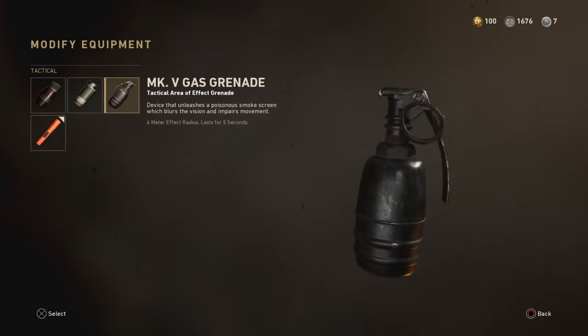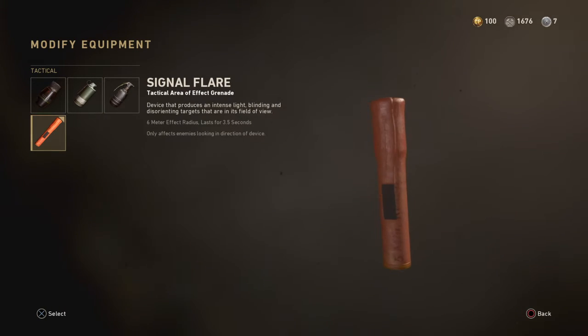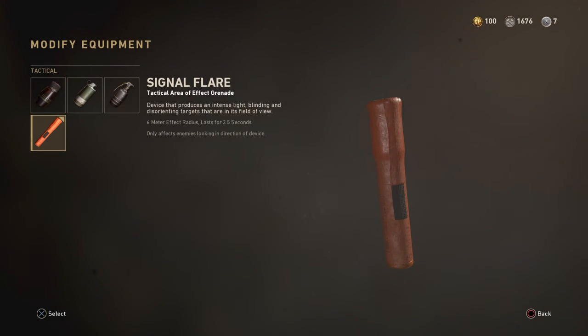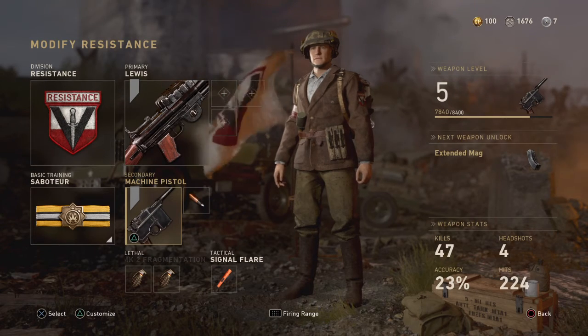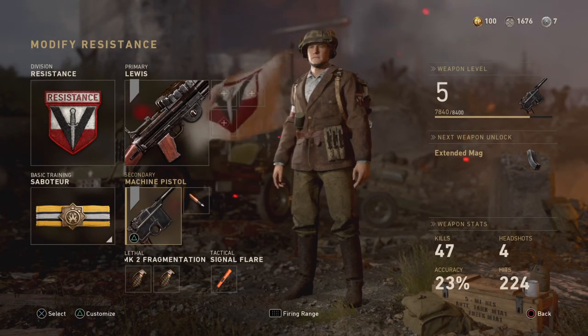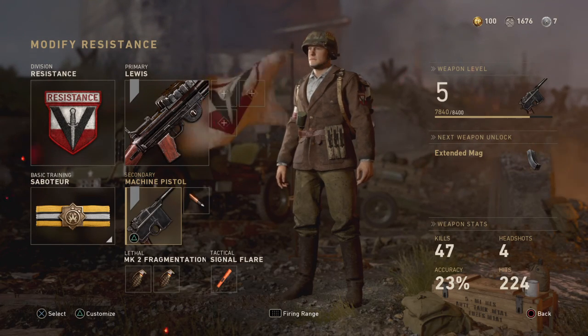I also have every single tactical: the flash grenade, smoke grenade, gas grenade — which you can actually get hurt by, so it's like another lethal — and then a signal flare, which is just a distraction. You can come up to them, throw it, go around the other side and shoot them. So yeah, that's what I have — my pistols, lethals, and tacticals. Thanks for watching, hope you have a great day, peace.